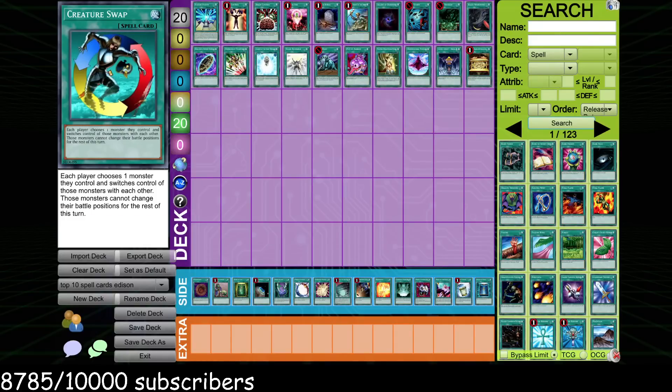What's up, Duelists? Today we're doing something a little bit different. I'm going to be talking about the top 20 spell cards in Edison format, in my opinion, and 15 honorable mentions that I think are also really insanely strong cards, but maybe aren't as versatile as the top 20.